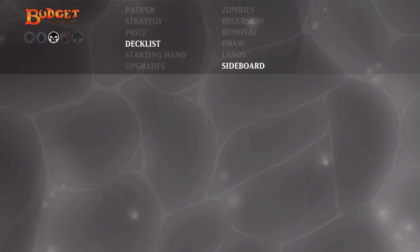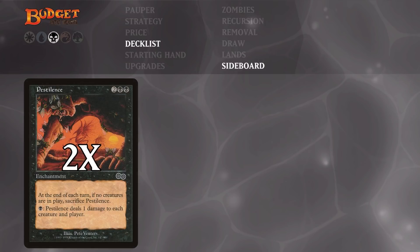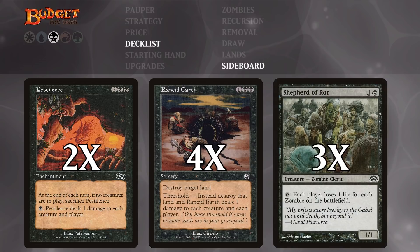Let's have a look at the sideboard. First up we have two copies of Pestilence, four copies of Rancid Earth, and three copies of Shepard of Rot. Pestilence is very nice against big swarmy decks like elves and goblins. Rancid Earth is really good at punishing greedy mana bases — things like Urza lands, Azorius Chantry, and the threshold damage to every creature can also be relevant. Shepard of Rot fits into our game plan and could easily run mainboard, but it's in the sideboard because it's two-sided — each player loses life — which can be very risky against aggro or burn decks, but great to bring in against slower control decks.